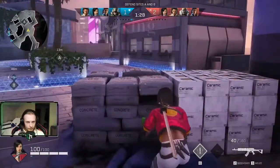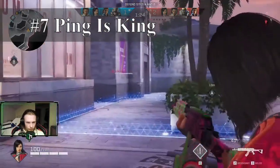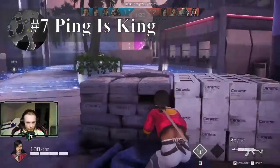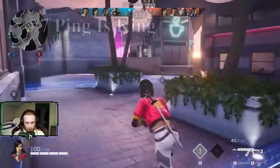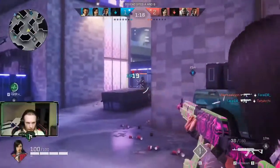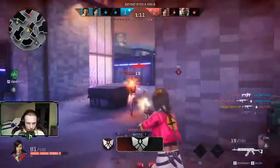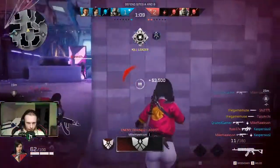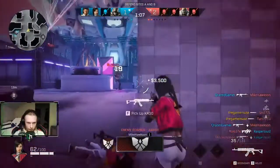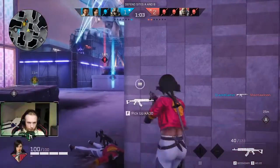Tip number seven is to ping and generally communicate. To ping, if you haven't changed the key binding, you press the middle mouse button. If you hold it you will get the wheel where you can use different pings. If you have a microphone it's generally better to use it in order to give your teammates better information, because pings can only tell your teammates so much.